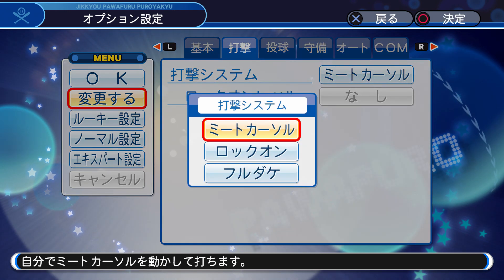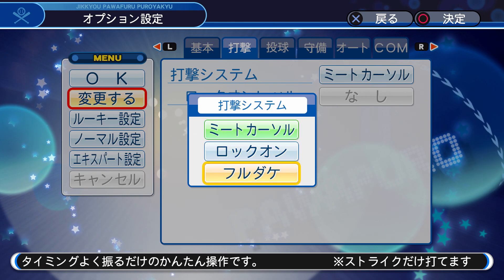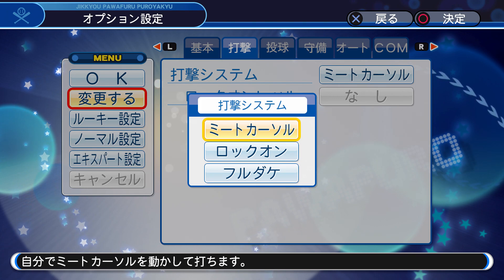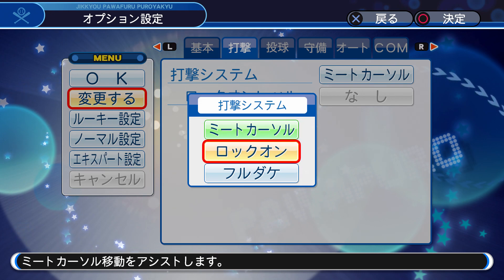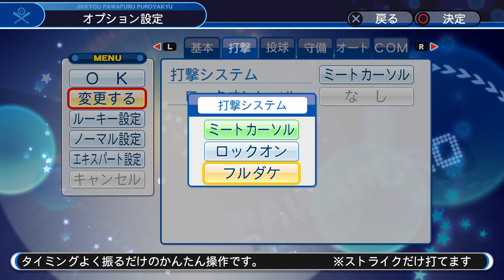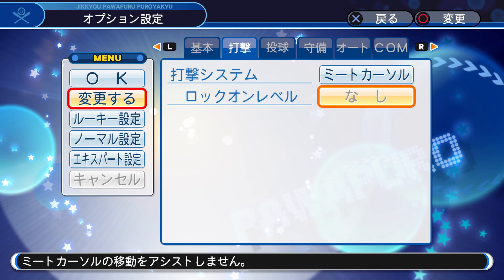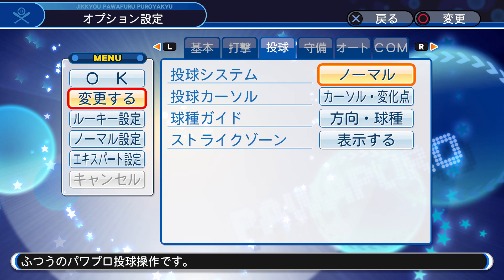Alright, this is the hitting system. This is for if you want a cursor — like if you want to move the left analog to hit the ball. The second option is to hit the ball without it, and the third option is probably just a timing mechanism. This is the 'rock on level' — that's what it translates to — but I can't touch it anyway.